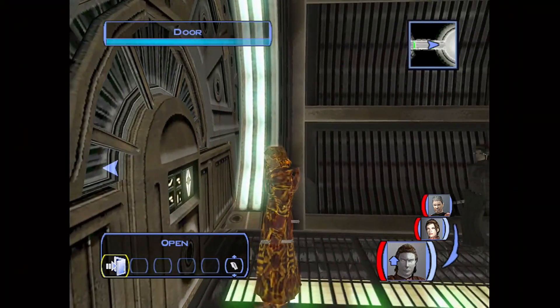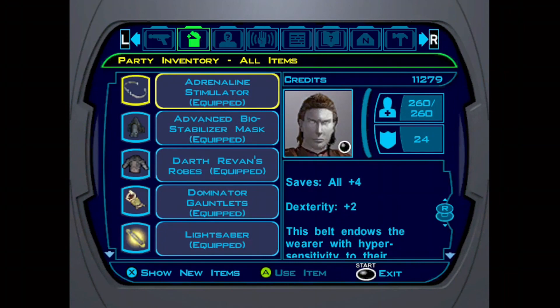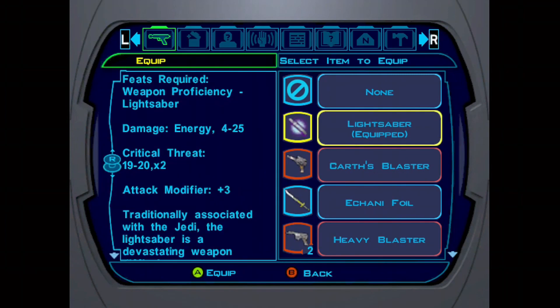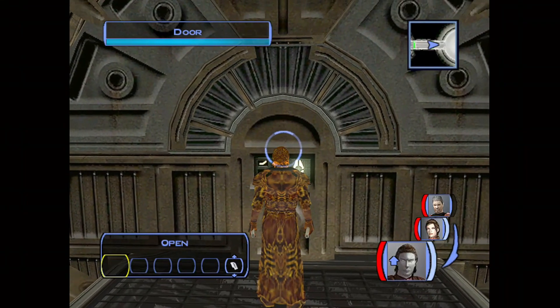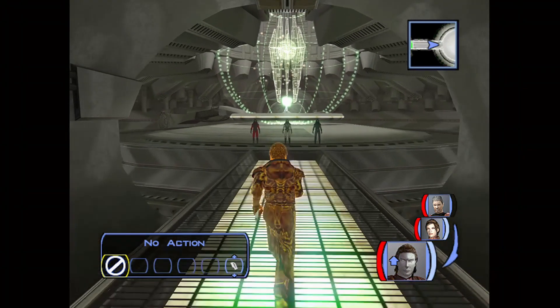So we can get the Star Forge all the way prepped. I've got Canderous, I've got dark side Bastila — because of course I'm going full dark side — my two kitted out lightsabers, and then Darth Revan's robes, which you can also get from the Star Forge. Let's get started — there they are. Should be a pretty easy fight, honestly. We'll see.